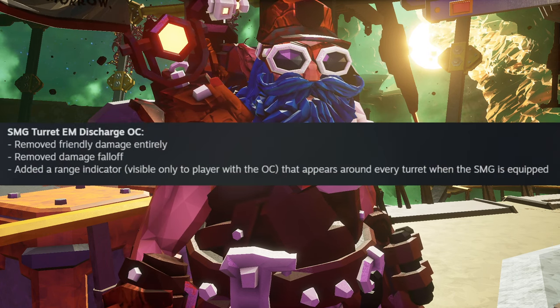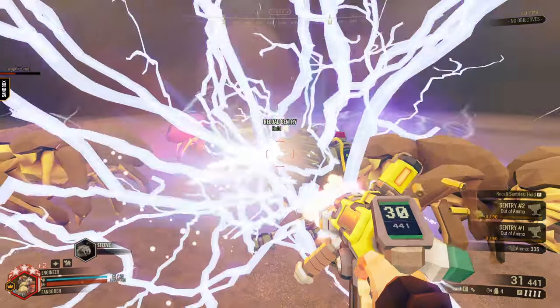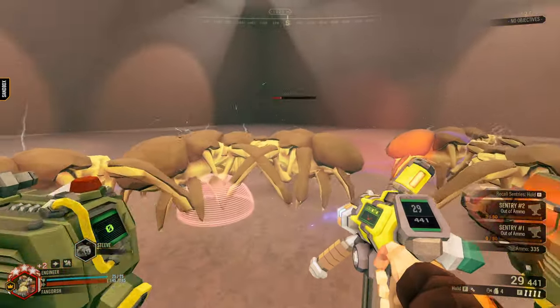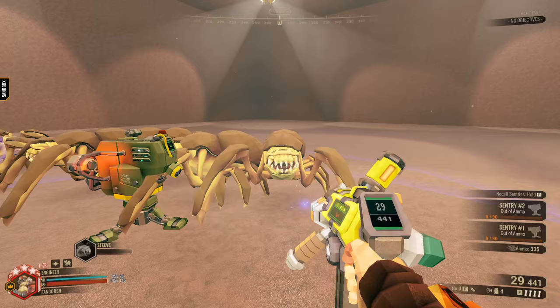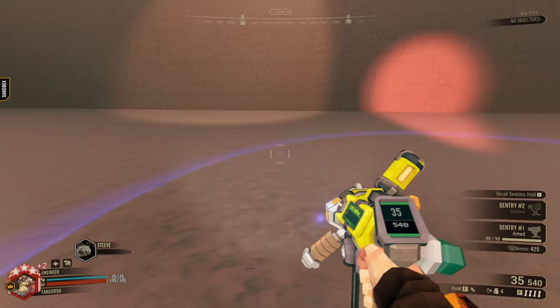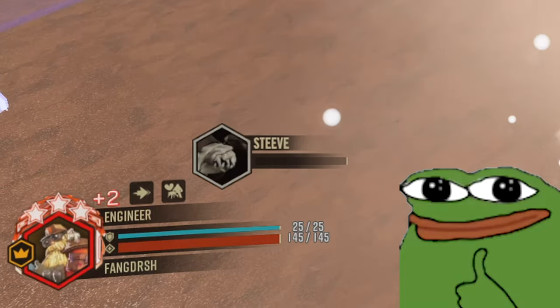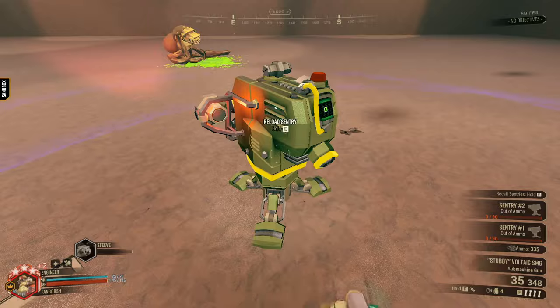EM Discharge got updated with some quality of life changes and has become more powerful. It no longer has damage falloff, so now it can do the full electricity damage from any range. They also gave it a visible bubble to show you when to trigger the explosion, and they got rid of friendly fire damage, so now you can spam this overclock to your heart's content.